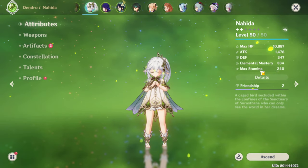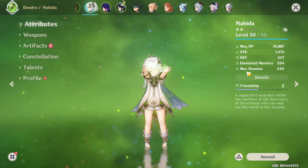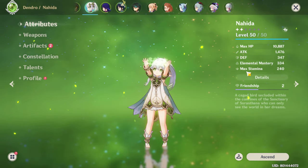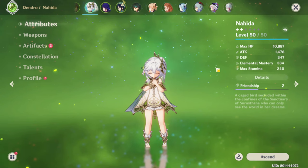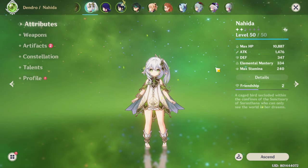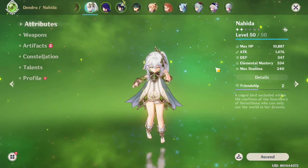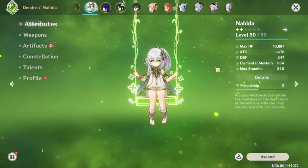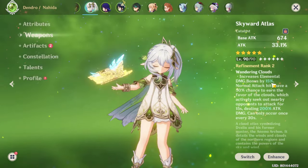For attributes, as you know, Nahida gives free Elemental Mastery when you ascend, so you get the idea that overall she needs Elemental Mastery. At the same time, she also needs some amount of ATK%. Her stats should be focused on more Elemental Mastery than ATK%, and then Crit DMG.